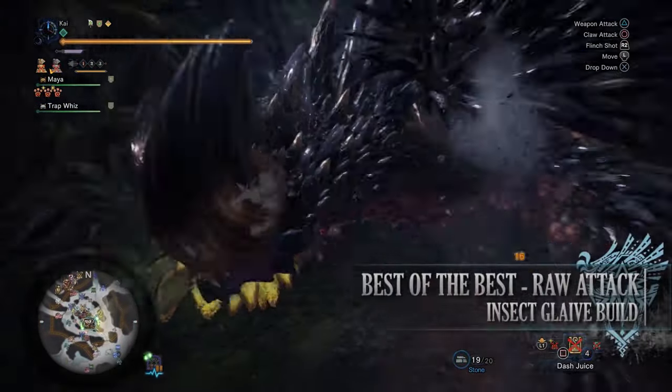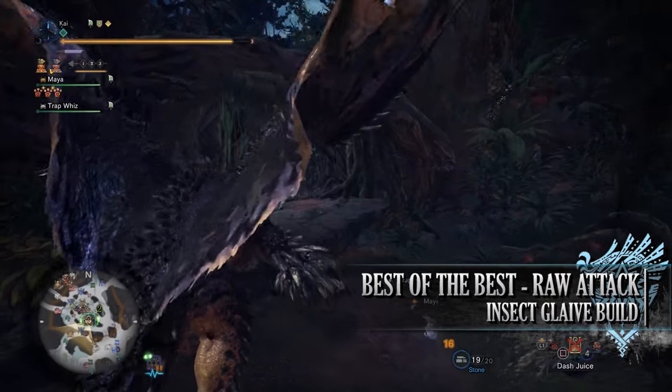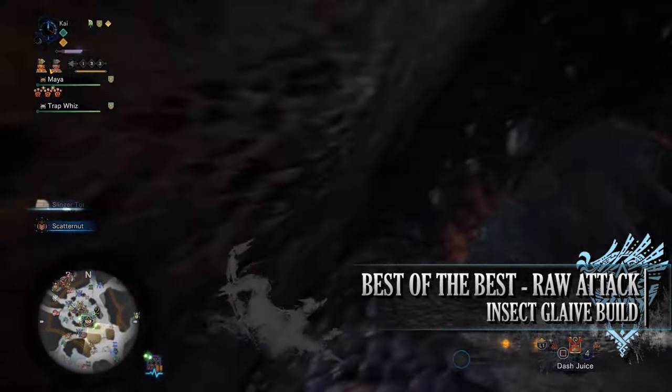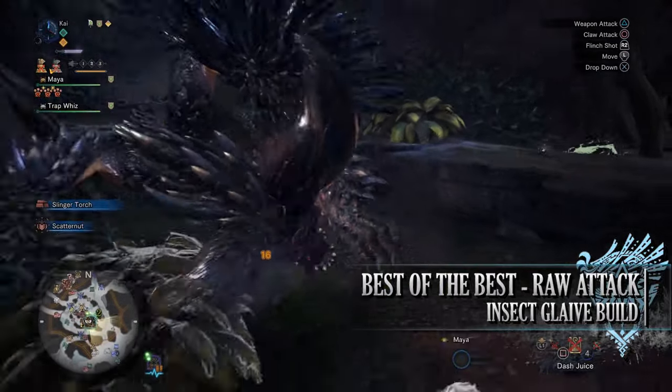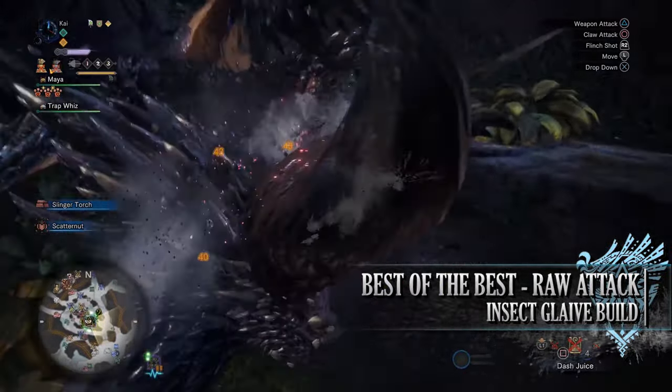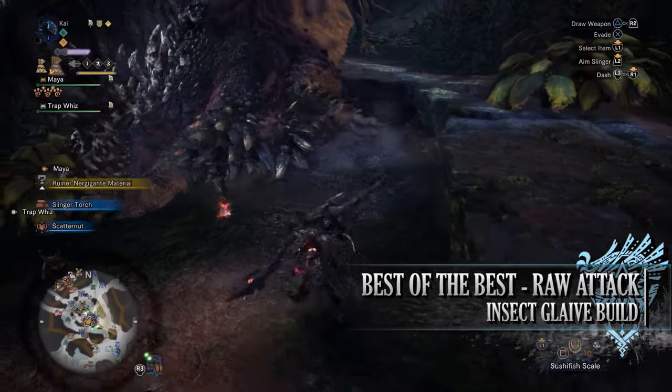The first build is the best of the best raw attack insect glaive build. This build focuses on having high raw attack so it can be taken against pretty much any monster in the game. On top of that, because we are using the Fatalis armor with this build, it means we have a ton of quality of life and defensive options.